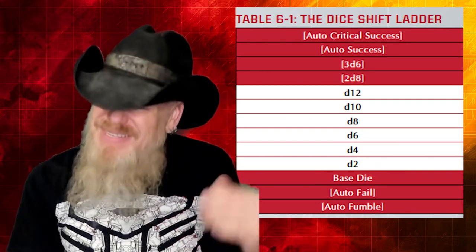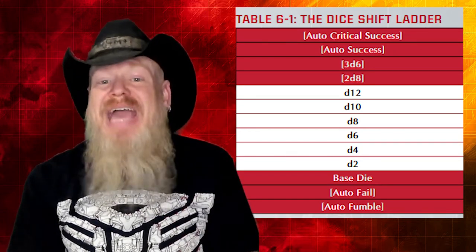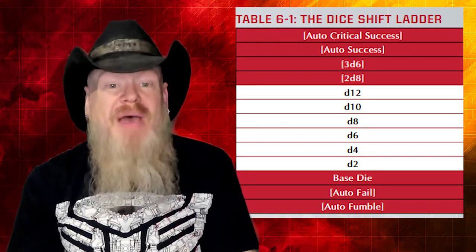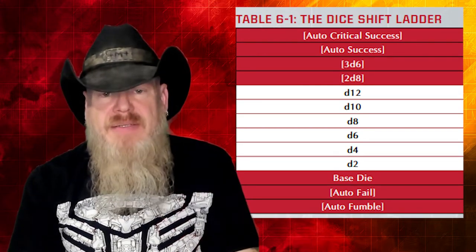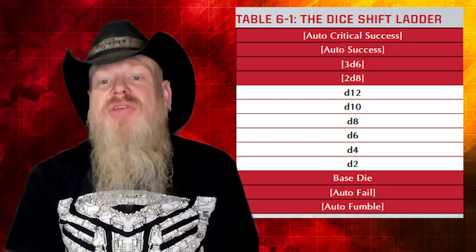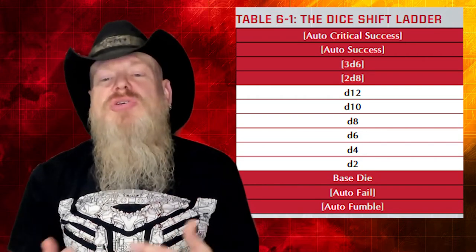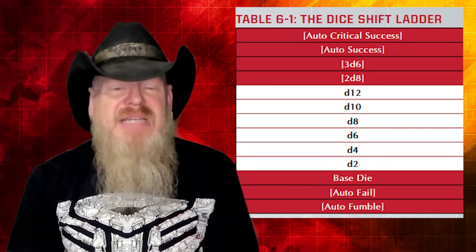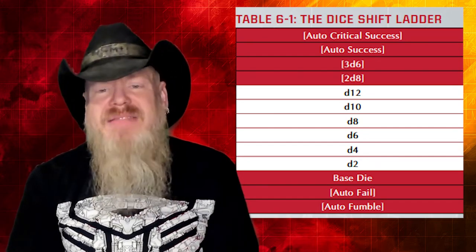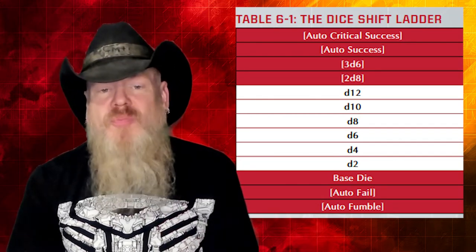Downshifts work the same way but in the other direction. If you're firing an artillery cannon using its blast alternative effect — attacking a 20-foot radius — your attacks are less precise and you suffer downshift one. With d6 targeting, that means you roll d4 on your skill test. It's possible to gain upshifts and downshifts on the same skill test; start at your skill die, go up a number of steps equal to your upshifts, and down equal to your downshifts. Upshift three and downshift one to a d6 gives you d10. Finally, a snag is like an edge but you take the lower of the two d20 rolls. If you have both an edge and a snag, they cancel each other out.